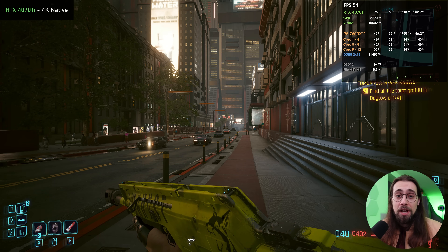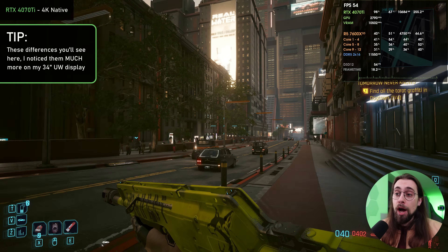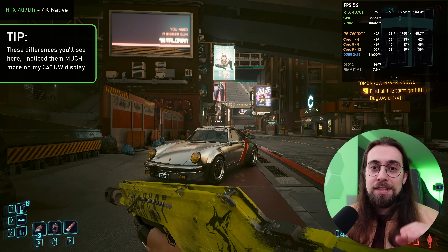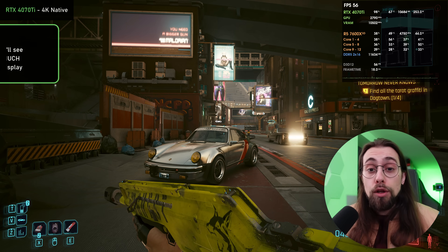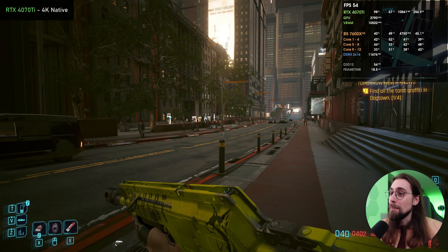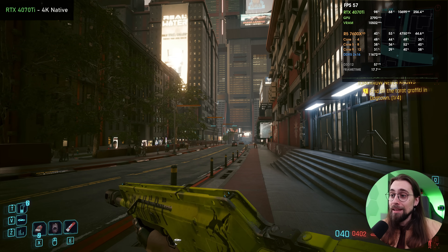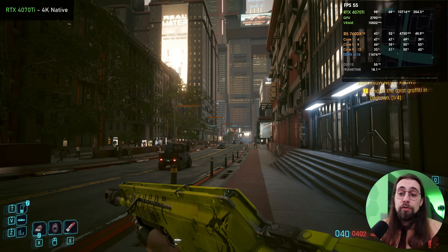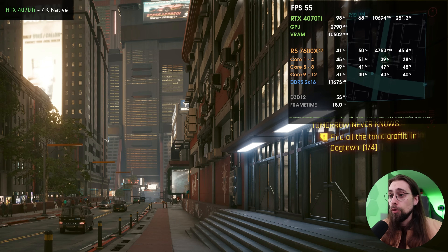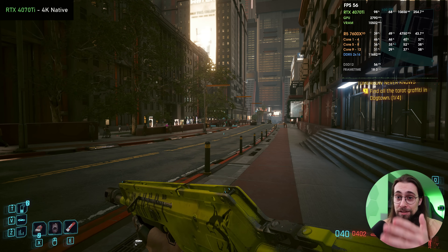I tested this firstly with my RTX 4080 Super on my main system, which has the 9800X3D and the 4080 Super right now, because the 7900XTX is being used to test CPUs and other things. I could immediately tell the difference. Now we're running with a 4070 Ti at 4K high settings, and immediately you can see that we have 54-55 FPS running at native settings on a 42-inch 4K monitor.